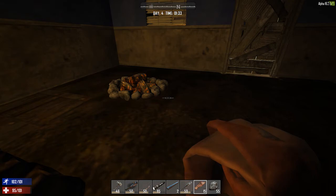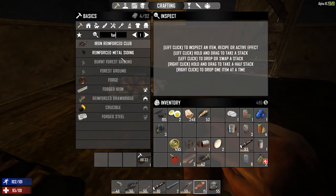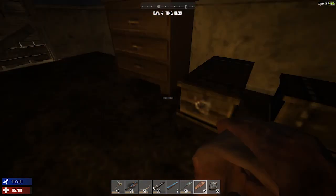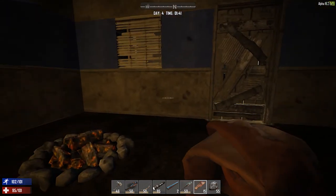Let's type in forge. We need clay — we need 50 and we have 55, so we just have enough. But we don't have enough stone, so we're going to have to go out and get some. I don't have any in here, so we're going to have to go outside and get some stone.